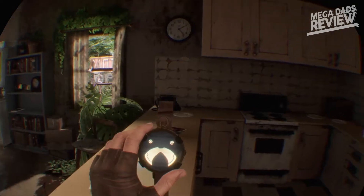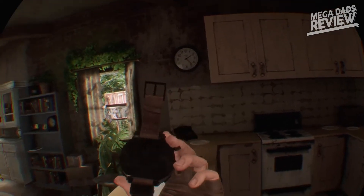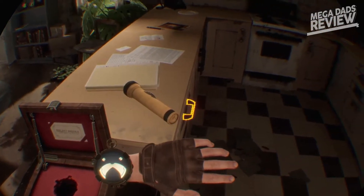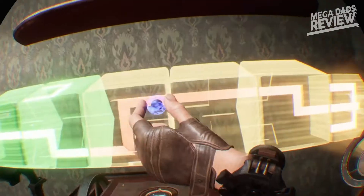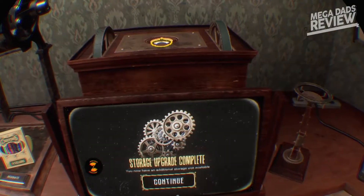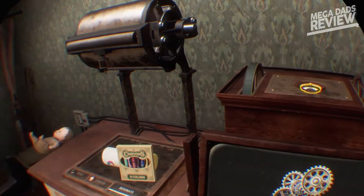Along for the ride is a charming and capable AI who lives in your wristwatch named Samuel. Samuel serves as your guide by providing helpful clues and tips for the puzzles you're encountering, as well as serving as your main gameplay multi-tool. Samuel the wristwatch is both your time-travel device as well as your inventory management system. Puzzle pieces and key items are found scattered across the timeline, and as you collect them you store them in Samuel, who has a limited storage capacity that can be expanded throughout the game as you level him up.